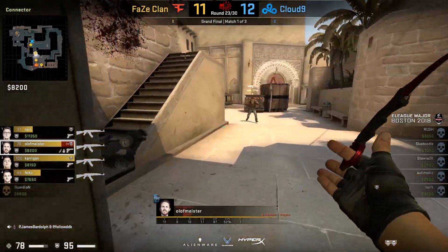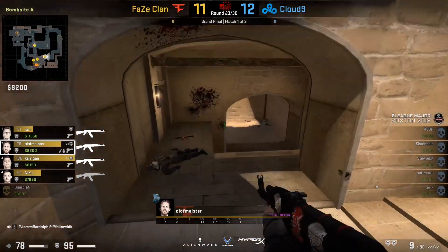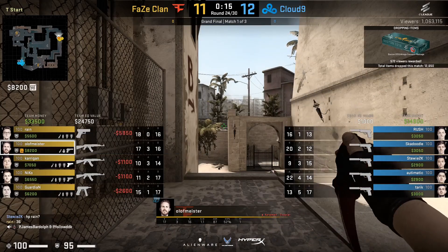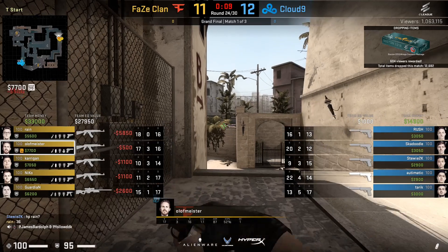When Operation Broken Fang hit, I bought two Bravo cases for $22 each, which is significantly cheaper than anywhere else, and I bought them on the Steam Market. So there's a lot of opportunity to come in really quickly, grab some nice cash, and just head back to whatever you were doing. It's a really quick and easy way.